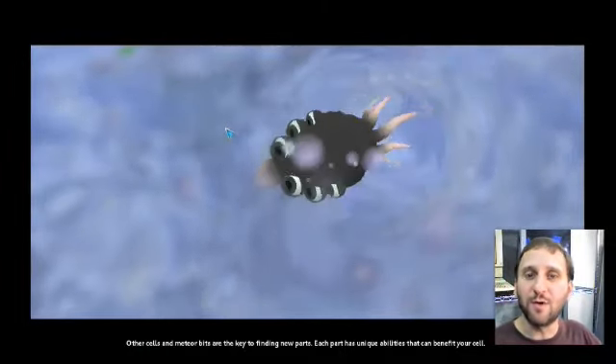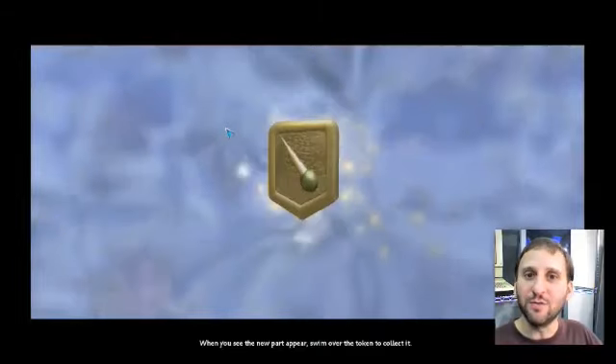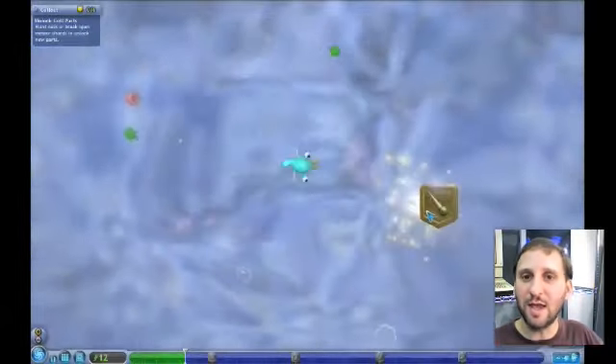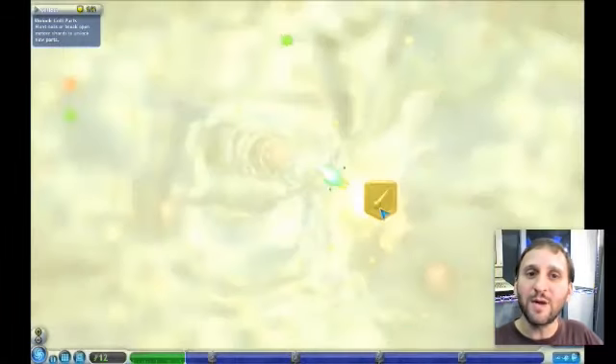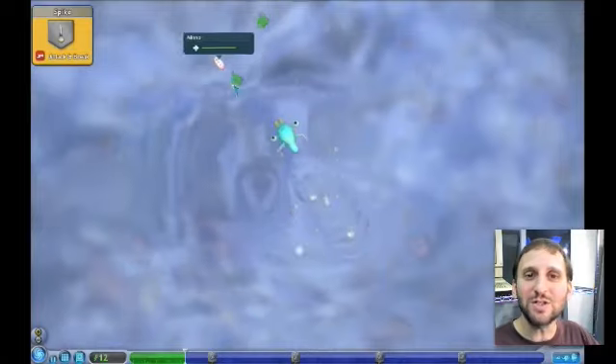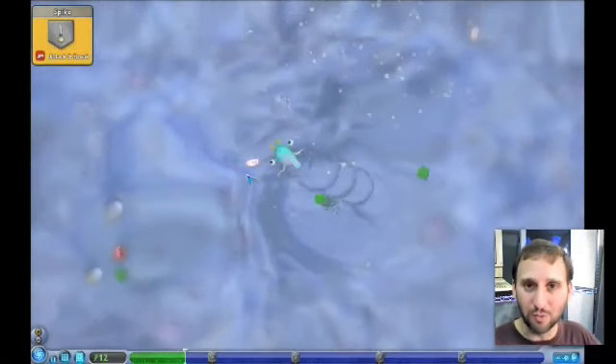The basic idea is you create a simple life form and make choices to help it evolve. In this first stage you float around in a primordial ooze and eat and evolve. This plays like a simple arcade game and doesn't last for too long, but it is visually rich and it can be challenging at times. It's really just a quick introduction to how you use the creature creator and how you move around.